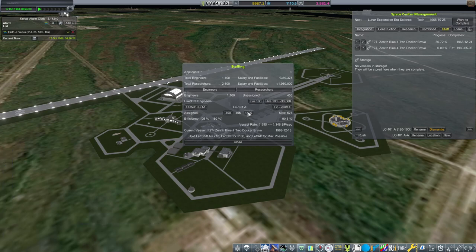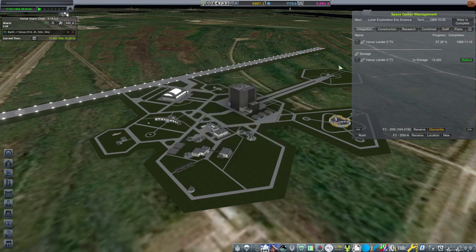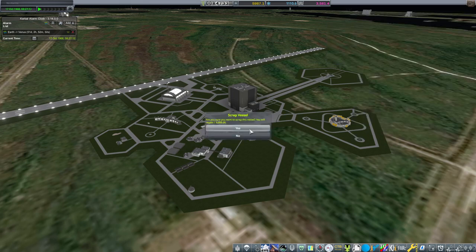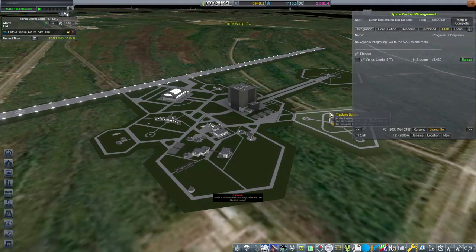So 101A — if we push that back so that we can hit our Venus window, we can knock that out and have that whole thing done in about 90 days after launch. Let's pull 200 from here, get them on task. Can't build this yet because we have an unlock yet to happen. So we need to reassign our engineers back to Gemini in full force until Lunar Exploration Era is unlocked, which is October 26th. Let's pull everybody off of this. We're going to lose a stack of money — our funding is trailing off. I could just scrap this and make some of it back.